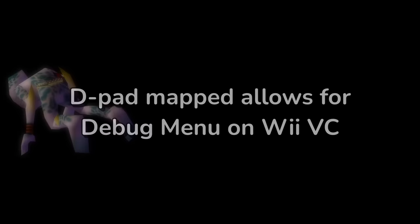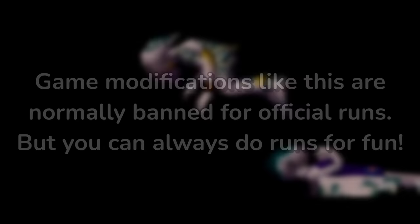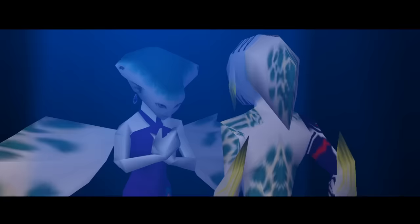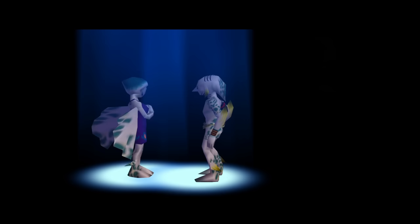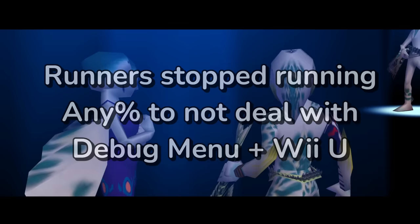The text overflow debug menu era was honestly one of the darkest times for the Majora's Mask community. Many runners took a break to run other games, while others just stuck to playing on Wii. But you couldn't help but feel jaded. Some people even went as far as to speedrun on Wii Virtual Console using a cheat code that actually mapped the D-pad to the controller — it wouldn't count officially, but at least it was tolerable. Still, you couldn't help but wish that something else could be found to completely obsolete the Wii U once and for all. The debug menu was a blight that was killing the game, and the once intense competition ground to a halt. It would take something big to save Majora's Mask speedrunning from a terrible fate.